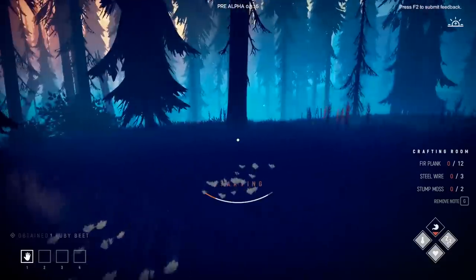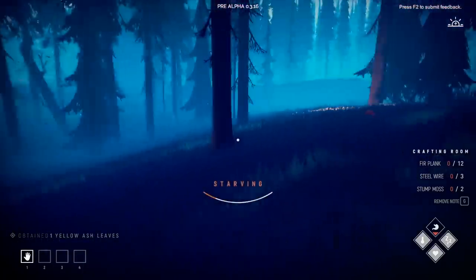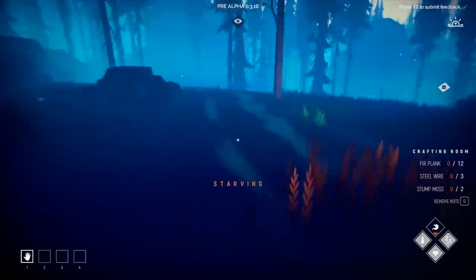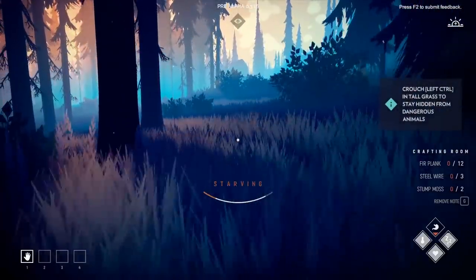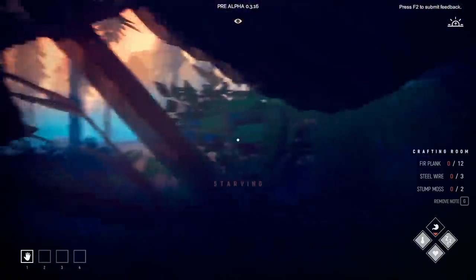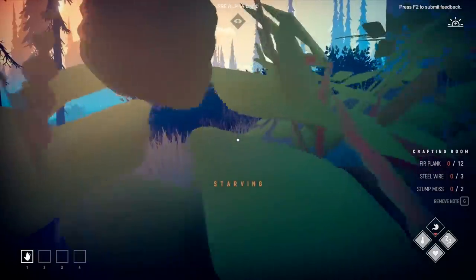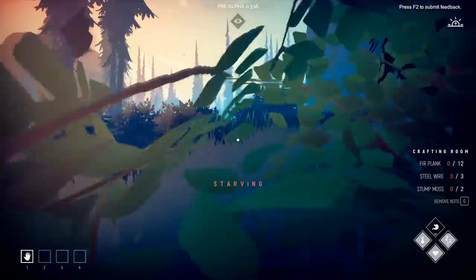Another ruby beet here — hopefully we can farm those later. Let's grab more ash leaves and mushrooms, though some have a chance of poison so we'll be careful. I hear something thumping. It looks like there are dangerous animals nearby — oh hold on. Something dangerous is close. Crouching — there's a little vision indicator at the top; I think we're hidden from whatever it is.